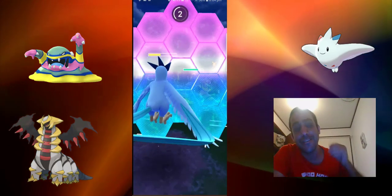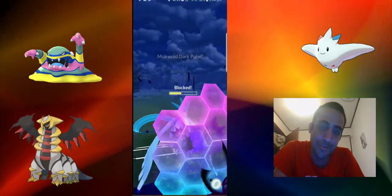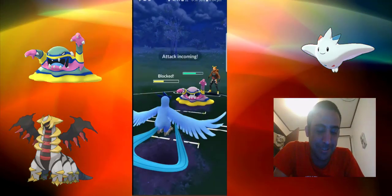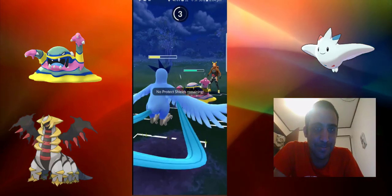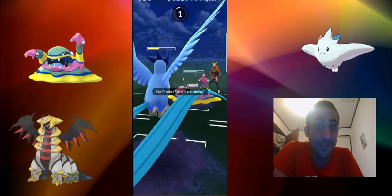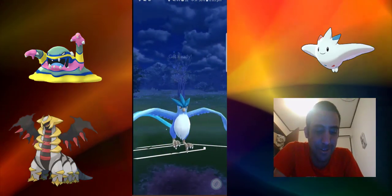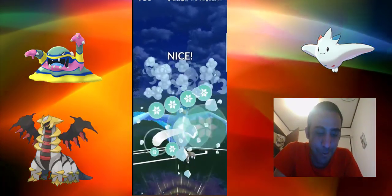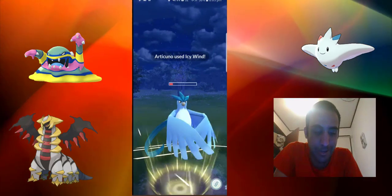What's really annoying is my Articuno's CP. I probably should have calculated it before I invested all the resources. It's 2458, and the next level got it to 2501, which is so frustrating because obviously it's one over the cap. Very annoying.